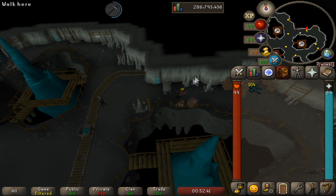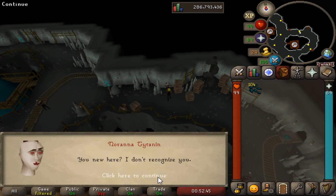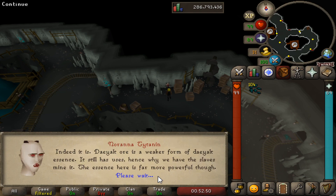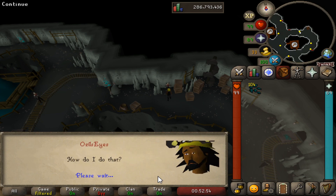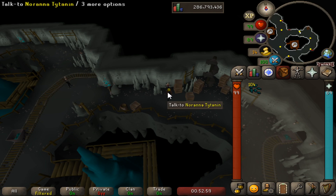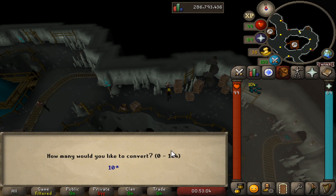Once you've finished, run back east to the ladder and speak to Nirana. If it's the first time you've spoken to her you will need to go through the full dialogue before you can convert the essence. Once you've done that, right-click and convert the essence and it will be automatically banked for you.